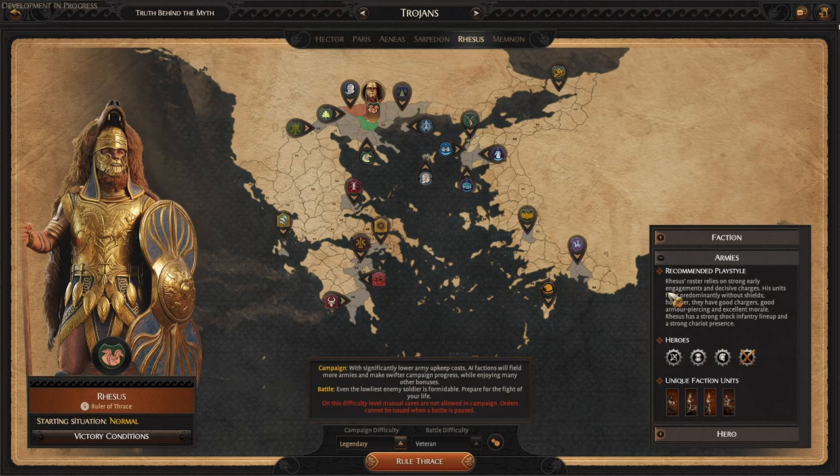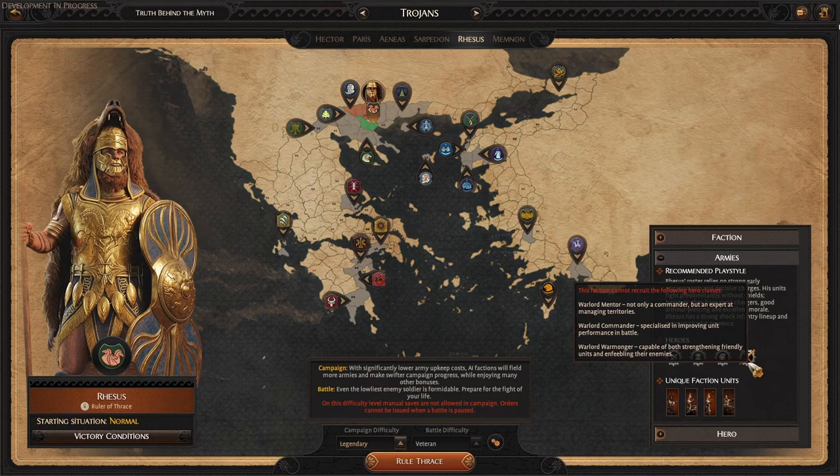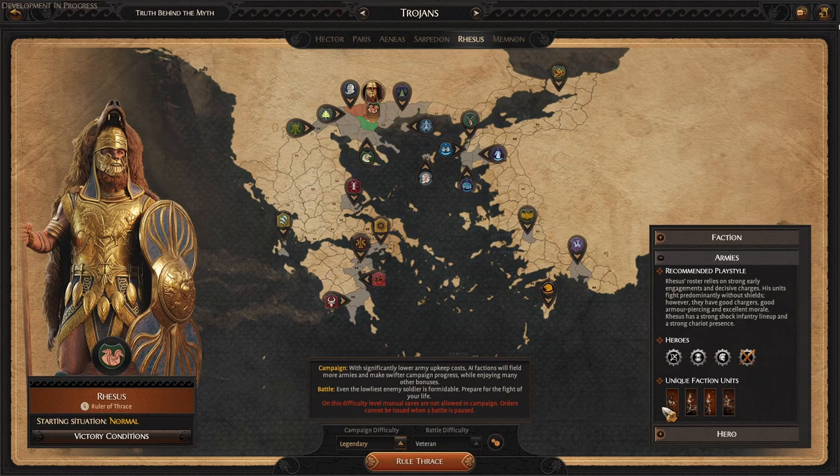Aside from these faction mechanics, the recommended playstyle for us is a roster relying on strong early engagement tools and decisive charges. His units fight predominantly without shields, but they have good charge, good armor piercing, and excellent morale. Rhesus has a strong shock infantry lineup and strong chariot presence. Because of this, we will not have access to warlords — so no mentors, commanders, and warmongers. Instead, we can have the fighter, the defender, and the skirmisher.